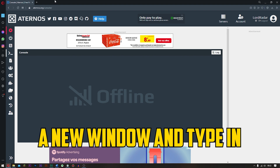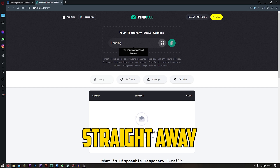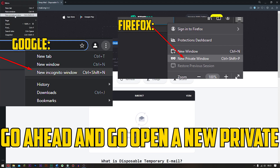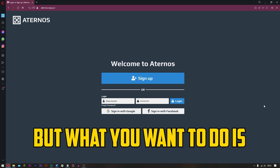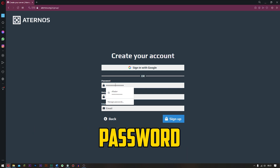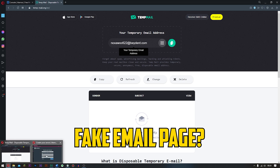So guys, what you want to do is go over to a new window and type in 'fake email generator' and click enter. Now guys, this one right here — temp email — will come up. Simply click it. Now guys, you're going to have a temporary email that loads up straight away. I've got this one here. All you have to do is go ahead and copy it — right click and copy it, or you can click this button right here. What you want to do now is go ahead and open a new private window.